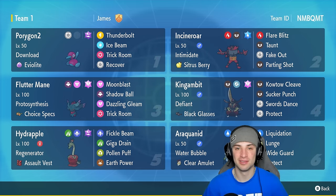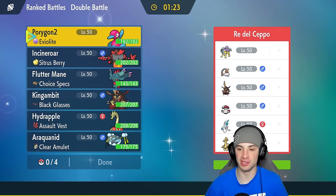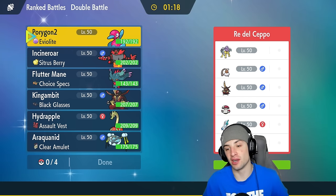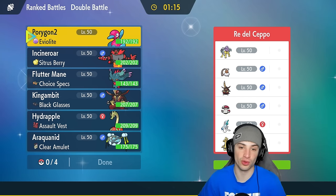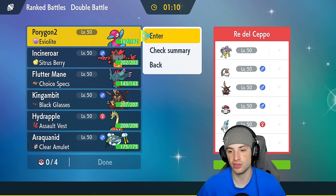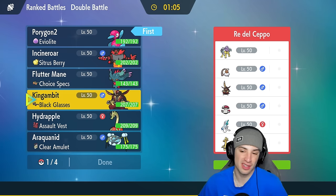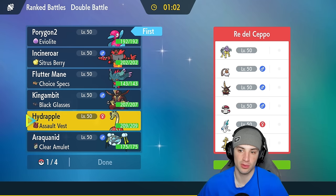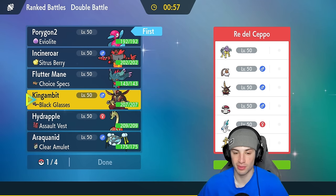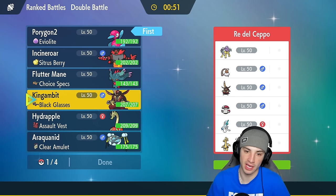Hopping into our first match and we're going up against a Raikki team — pretty dope. They also have King Gambit just like us, rocking out with Amoongus, Landorus in its Incarnate form, Primarina, and Goldigo. We definitely want to pop Trick Room. I'm going to lead Porygon2 here. The Pokemon I'm worried about is Amoongus — they could just Spore me and we don't like that. Hydrapple's pretty good to dodge Spores, but I'm probably going to lead King Gambit.